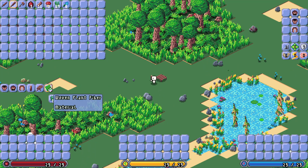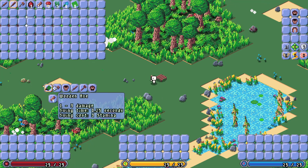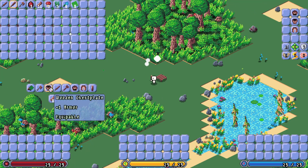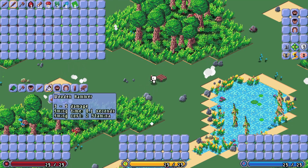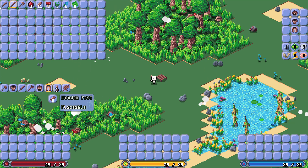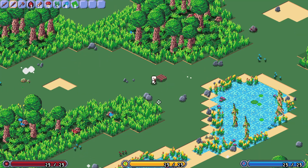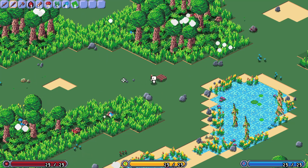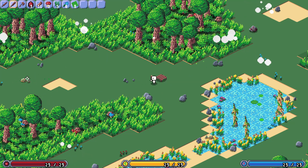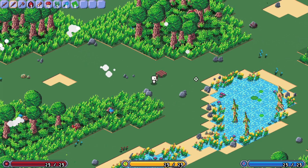So you can craft various items that give you more options to choose from. Again, it's heavily inspired by Terraria. Right now in the game there are a couple of tiers of items: there's wood, stone, copper, and iron. You'll find all these various resource nodes in the world.